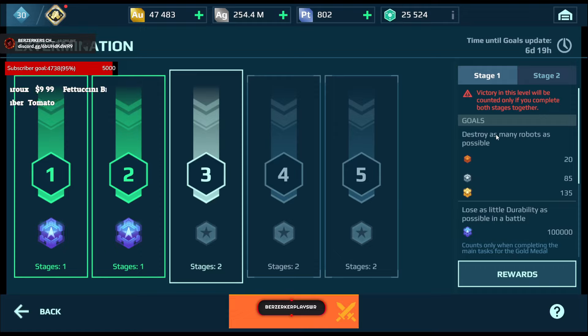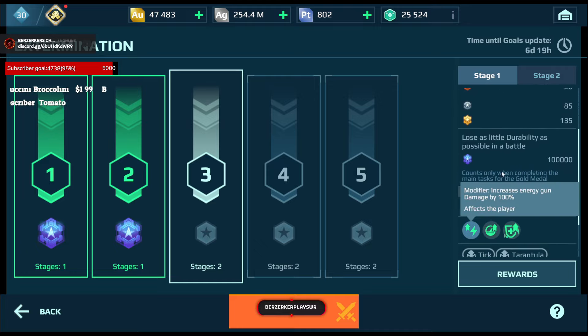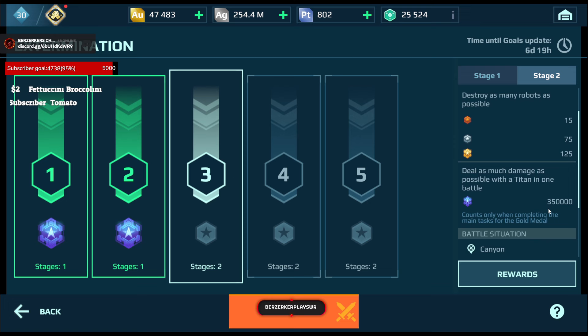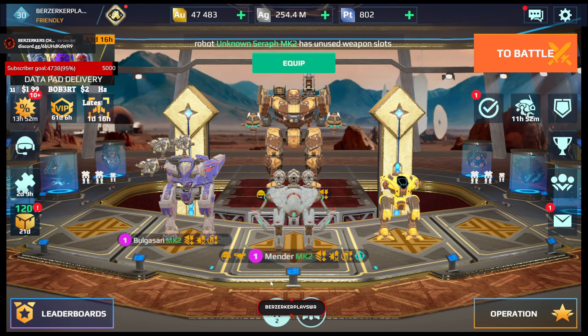Level 3, Stage 1: destroy 135 robots and lose less than 100,000 damage or durability. Too easy. Energy weapons are going to be your best friend here. Stage 2 of Level 3: destroy 125 robots and deal as much damage as possible with a Titan in a battle. We can do that.